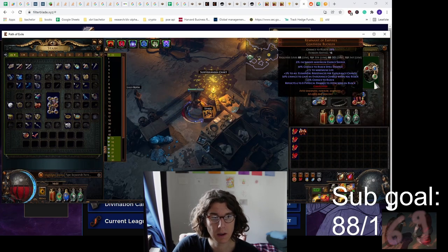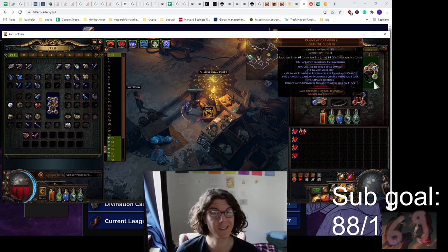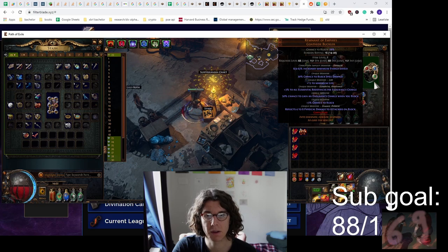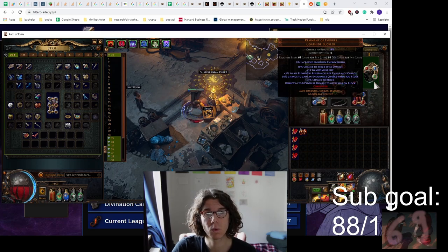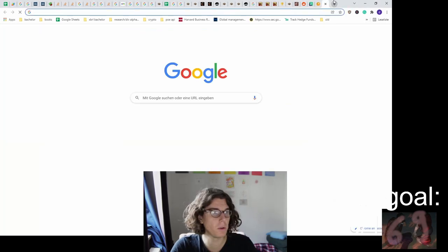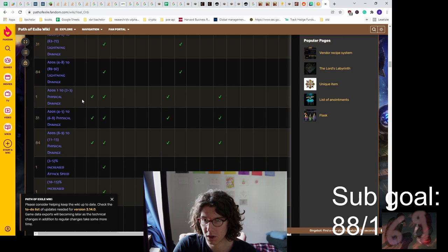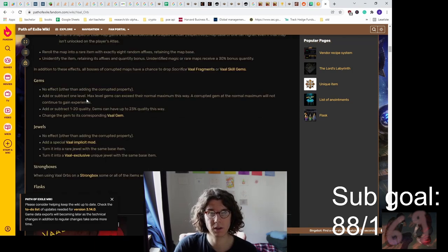Once you have your Vaal orbs you can corrupt some of the starting uniques by making new characters, instilling the uniques, putting wisdoms in the stash, doing that a few times and then corrupting them. I got a lucky corrupt with maximum energy shield but I don't benefit a lot from it yet. You just check which uniques you have, then go to the POE wiki. You can also corrupt your level 1 uniques from Delve and check which implicits you can get - for example on a bow you could get chance to get a frenzy charge on kill, cold damage, fire damage, lightning damage, or physical damage.